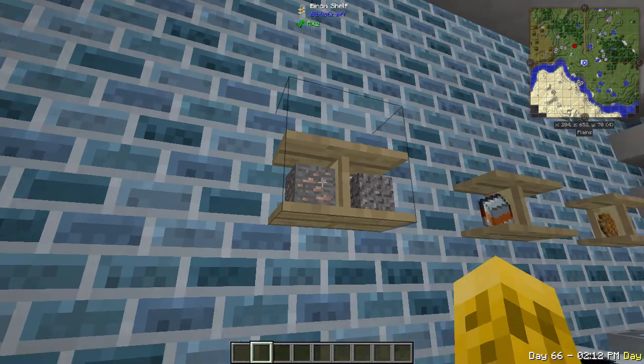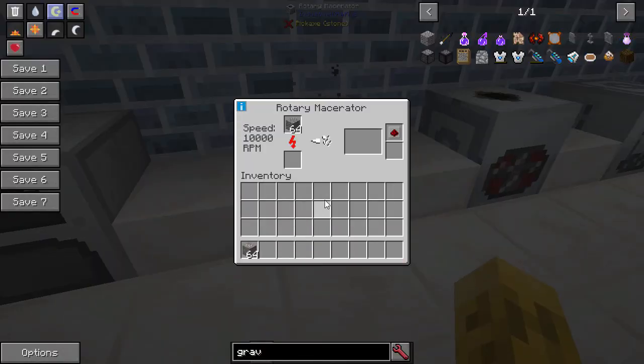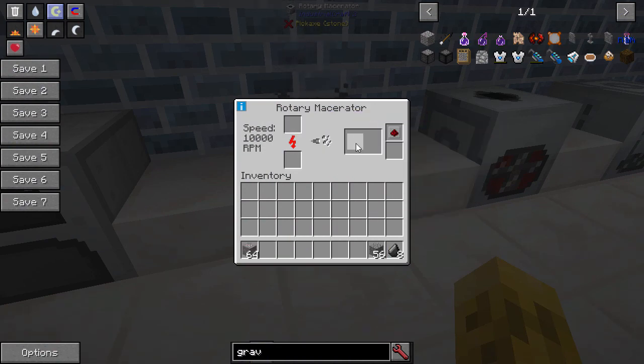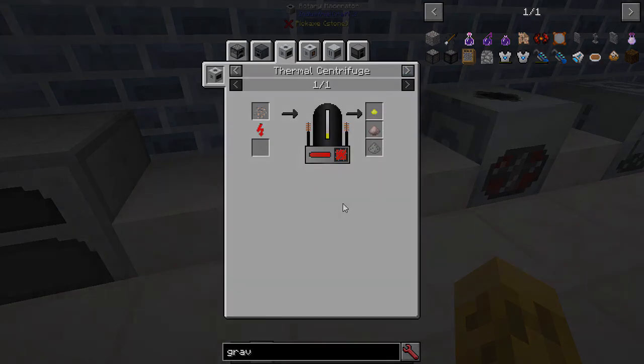What do we put in the macerator? It's all the same stuff that you normally do. You put some gravel in there and you can see how fast that is - this is crazy fast and it's turning it into flint. Or we can put some ore in there and it will turn into crushed iron ore, which you then need to smelt or wash to start doing doubling and that kind of thing.